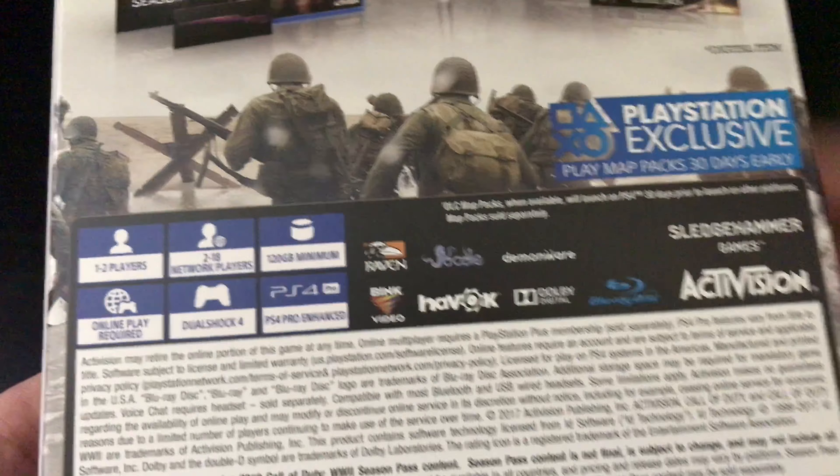Let's flip it over — we have the disc right there, not bad artwork on the disc. Here is the season pass and all this good stuff — the soundtrack code, zombie weapon camo, and some more. For 99 bucks you get the game, season pass, steelbook, and some extra goodies. Why not, especially if you're getting the season pass anyway — might as well get this edition.